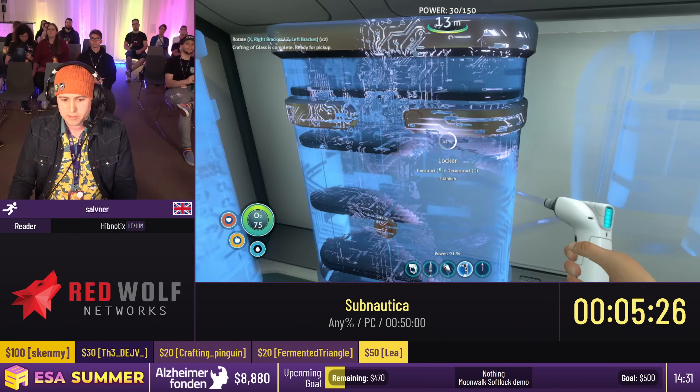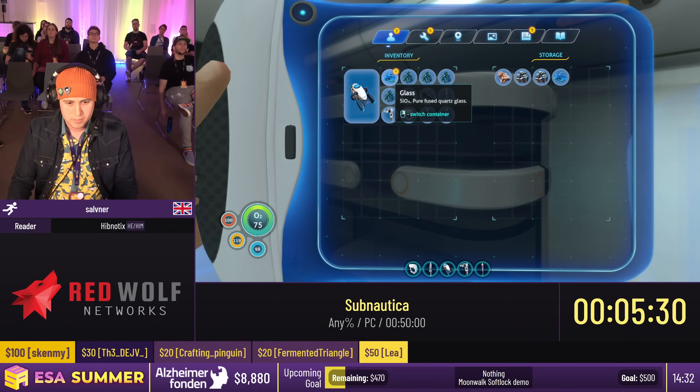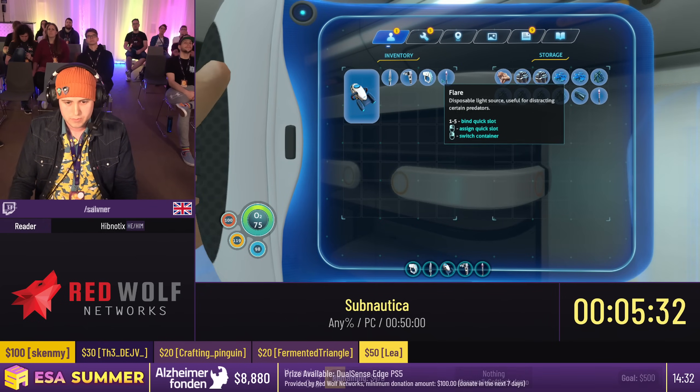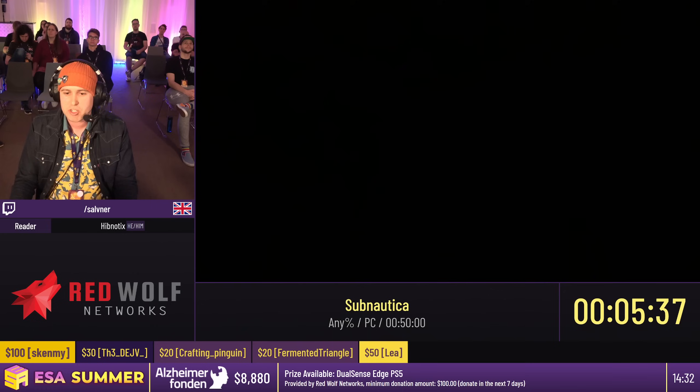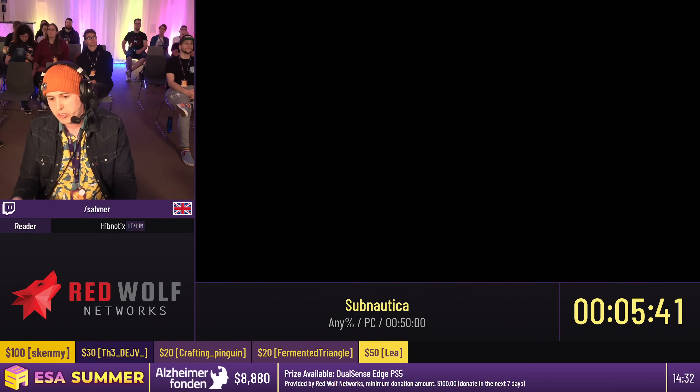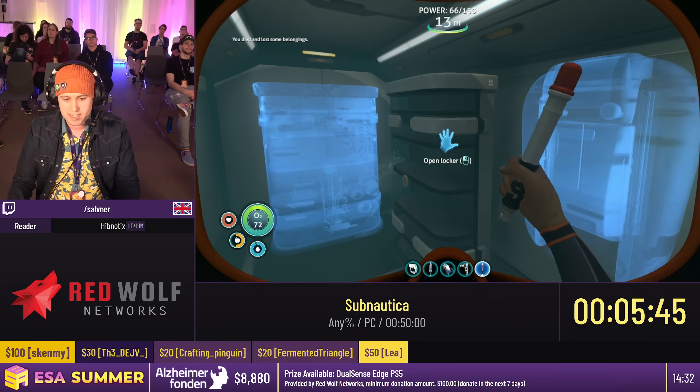We're going to set up a nice little house here with two fabricators and two lovely lockers. I don't have enough quartz for the second locker — that's not bad, as long as I've got one. So mushrooms can damage your base. If you damage it enough it starts flooding. If you're in a flooded base and deconstruct or reconstruct a hatch or window, the game thinks about swimming and walking at the same time, so it puts those two speeds together — makes you go very fast.